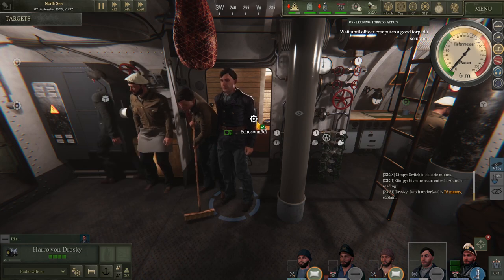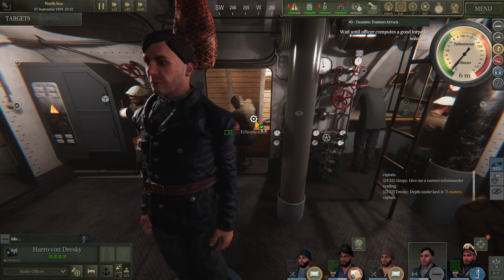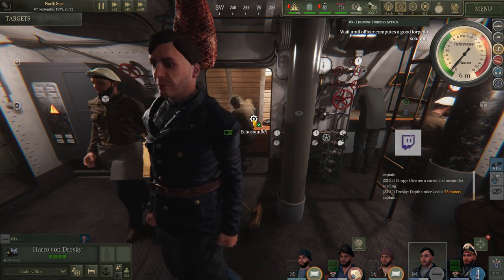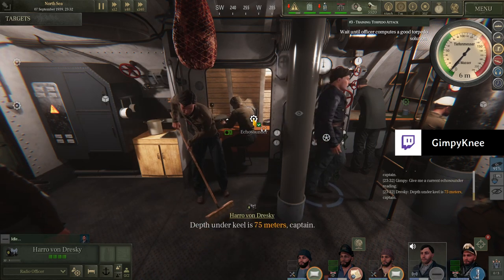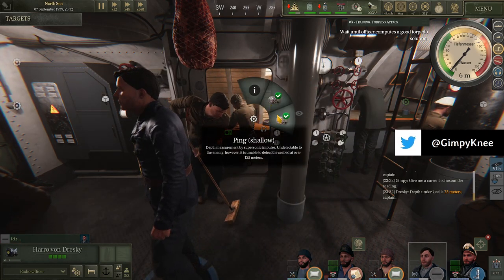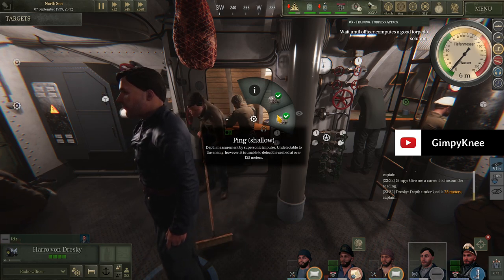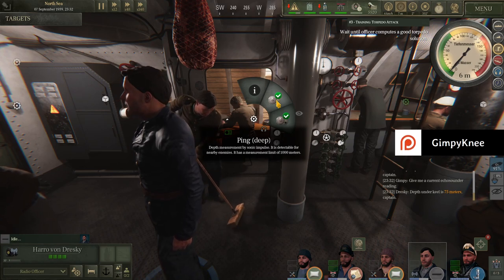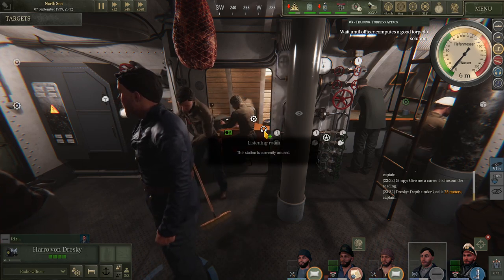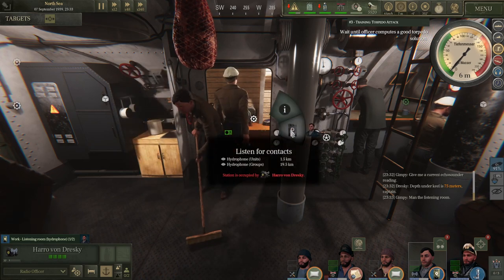Give me a current echo sounder reading. Depth under keel is 75 meters. Why is he sweeping the floor — and where is he going to put what he sweeps up? Give me a current echo sounder reading. Depth under keel is 75 meters. The sonar impulse is undetectable by the enemy, however it is unable to detect the seabed at over 120 meters. So we don't want depth — we want targets.